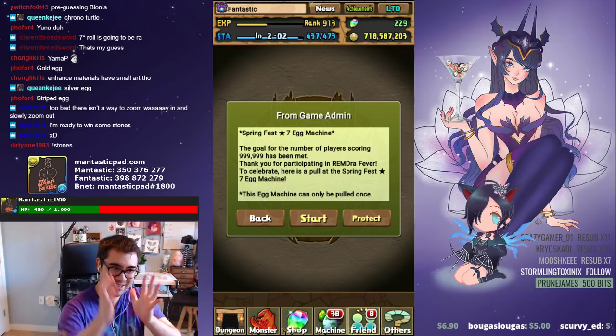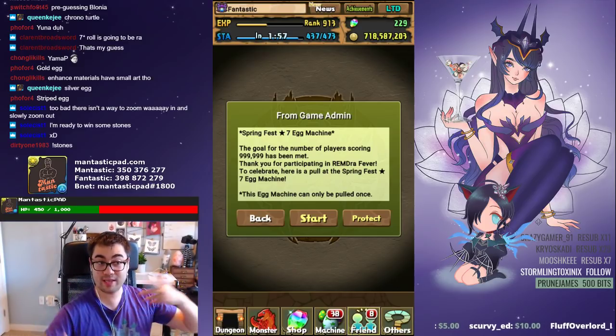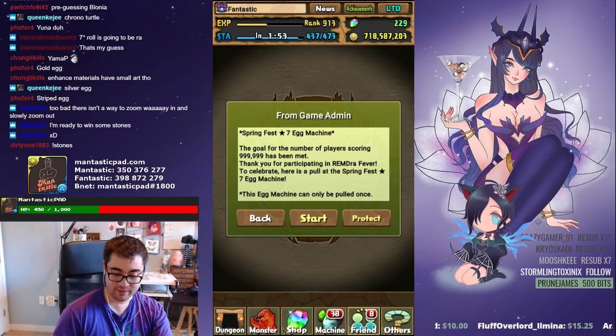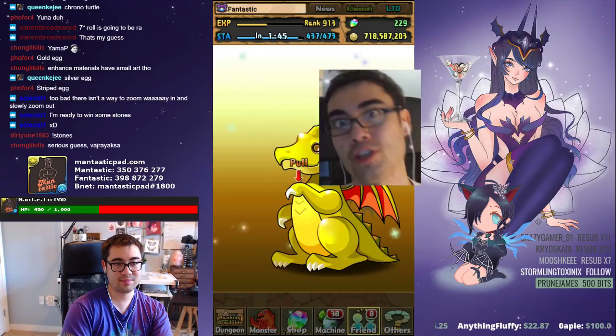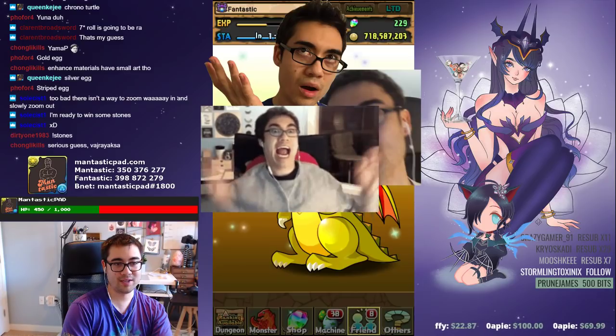In order to spice things up a little bit, what I'm going to be doing is we're going to all play a game together — we're going to all guess along at the same time. What's going to happen is I am going to start this, but before I actually pull the little handle, we're going to play a guessing game. I'm going to populate the screen with certain images, and I'll take them away one by one, and we're going to try and guess what it is underneath.